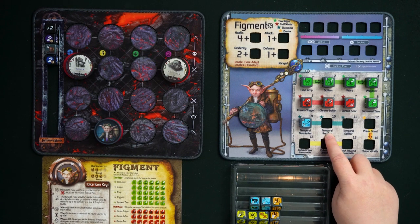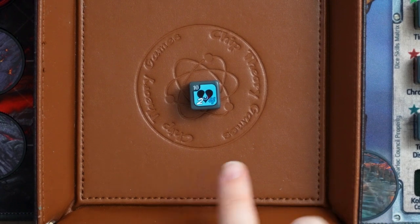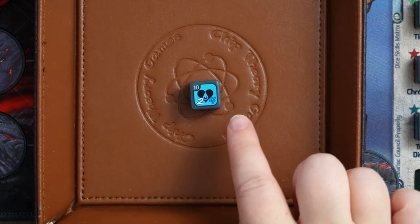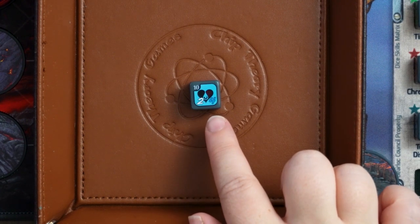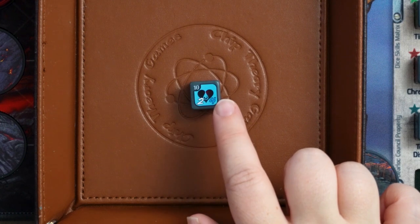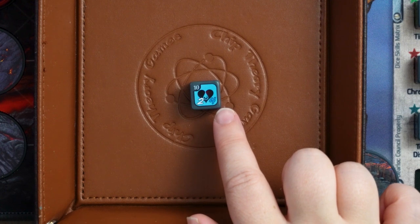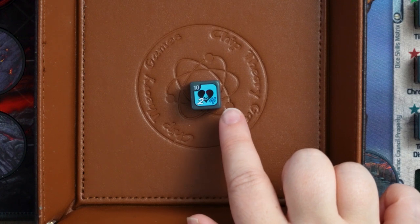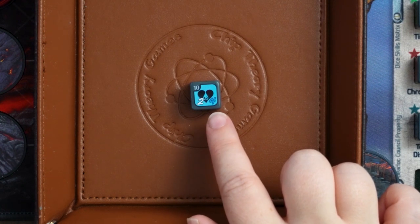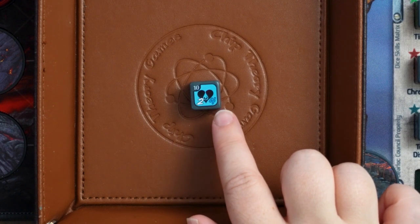The next die is Temporal Rectifier. It works the same way — half its faces have a white two and blue four, and the other half have a white three and blue five. At the end of your turn in the white-number rounds, you may heal any Gearlock for one HP. In the blue-number round, you can additionally exhaust this die to heal any Gearlock for three HP. You might keep this in your lock slot forever for steady base healing, or burn it when you reach the blue round because you really need that three HP. Figment can also manipulate what round it is to trigger these benefits extra times.